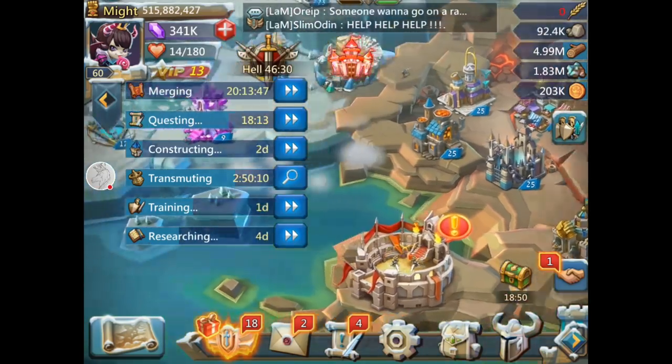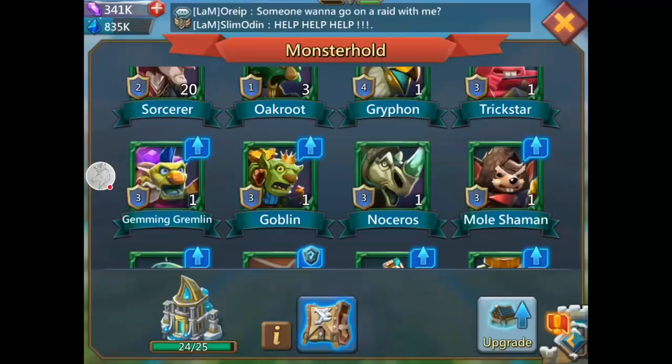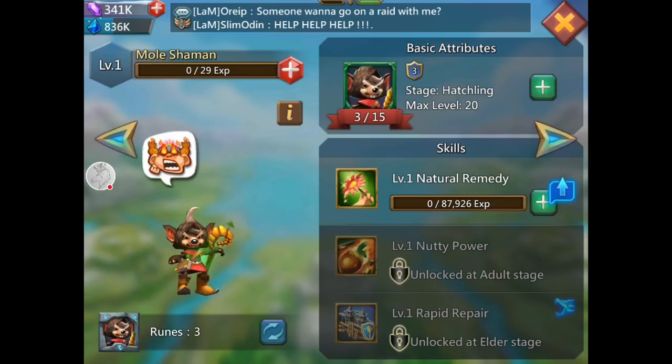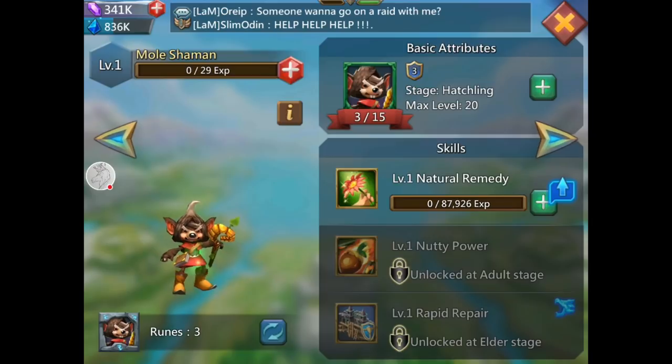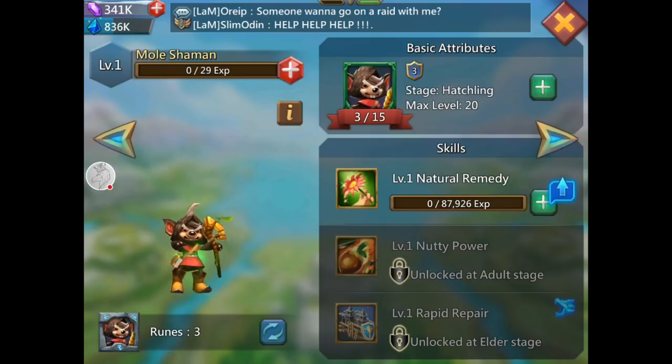Once he's upgraded, I figured out that I'll get an extra 150,000 beds out of him, so I'll be rocking about 750,000 beds. What I wanted to show you is how you upgrade. I've been saving all my familiar resources for better familiars because I didn't want to waste them on the pack one and pack two guys. I have three runes — which are like the hero metals — so I have three out of 15.